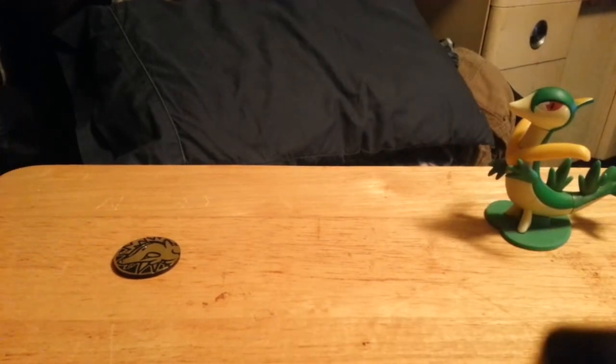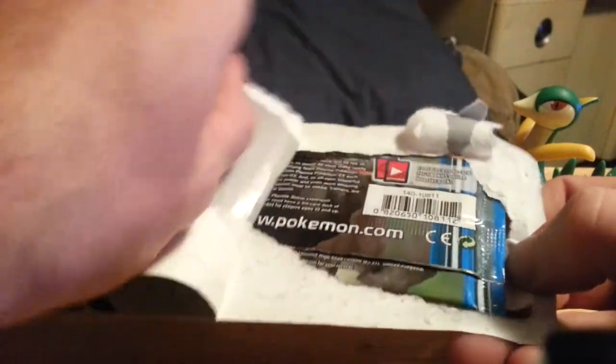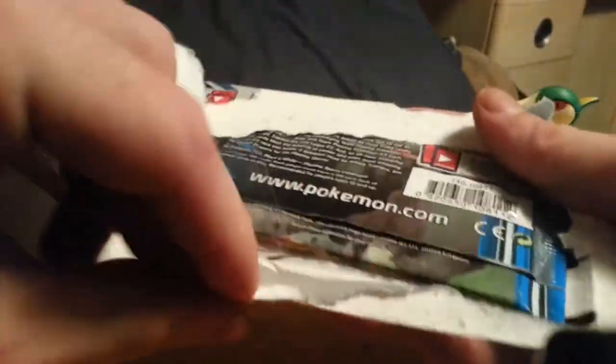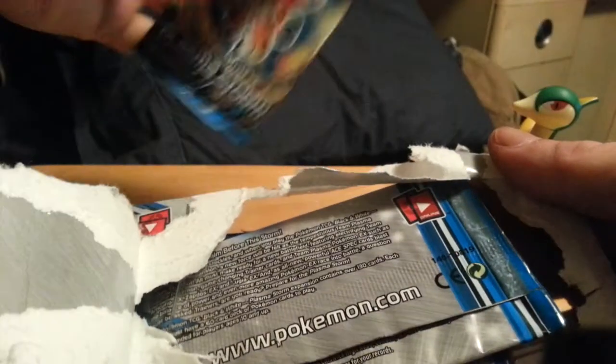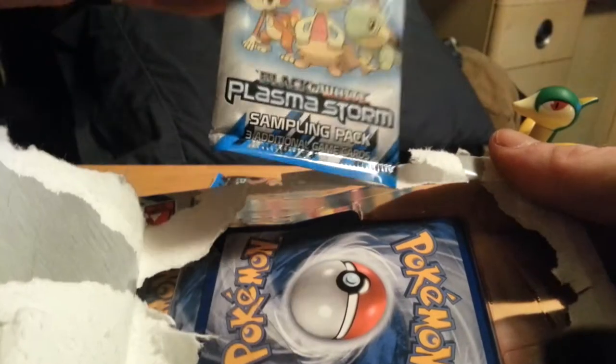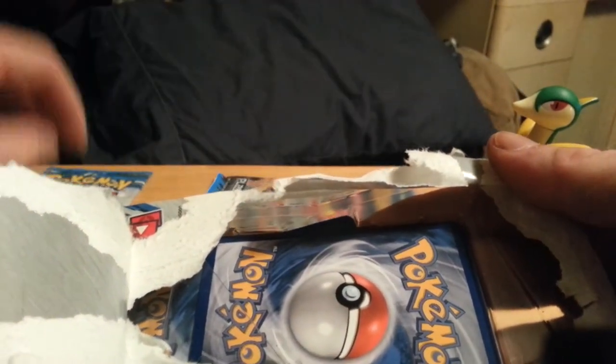Okay, put those in sleeves. Next we have our Plasma Storm, so we'll go ahead and open this up. Opening these things up proves a little more difficult. There we go — there is our pack. There is our sampler pack, which I believe there's just three commons in these, so I'm not going to open that because I already know what's in there.